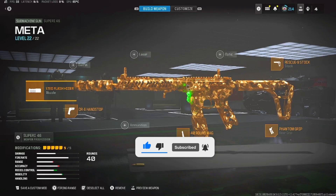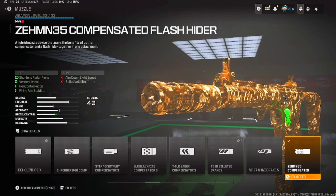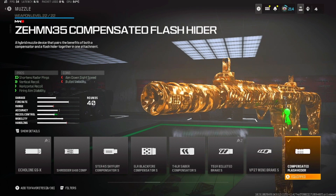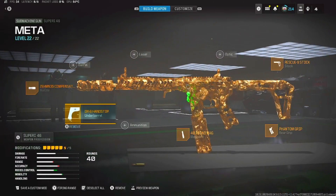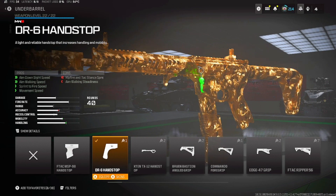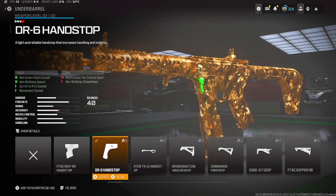To start out we have the Superi 46. For the muzzle we'll be using the ZE HM935 Compensated Flash Hider, which gives you better recoil control. For the underbarrel we'll be using the DR6 Hand Stop — that's for more movement speed, aiming diamond sight speed, aim walking speed, and sprint-to-fire speed.